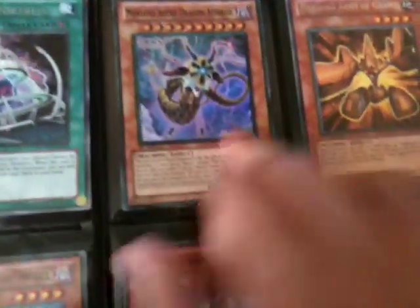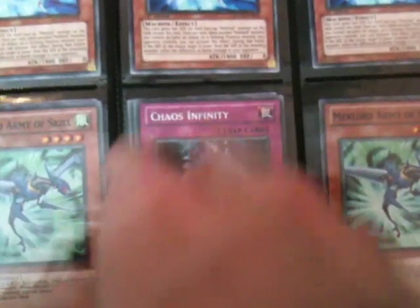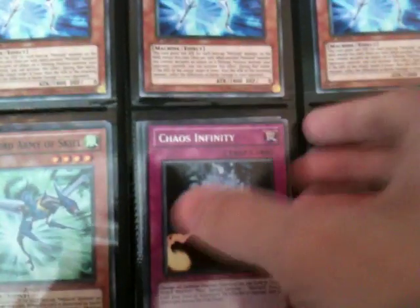Two Super Nimble Mega Hamster for the beasts in this deck. Three Stygian Sergeants, three Stygian Security — one in Ultra — one Stygian Street Patrol, looking for another two. Meklord, Meklord Astrodragon Asterisk, Meklord Fortress, other field spells, Granals, three Weisels, about five Skeel, Chaos Infinity, and some other Commons.